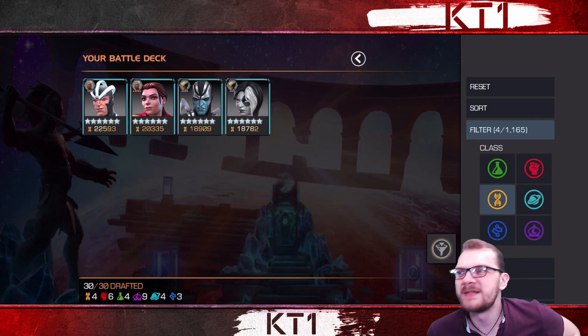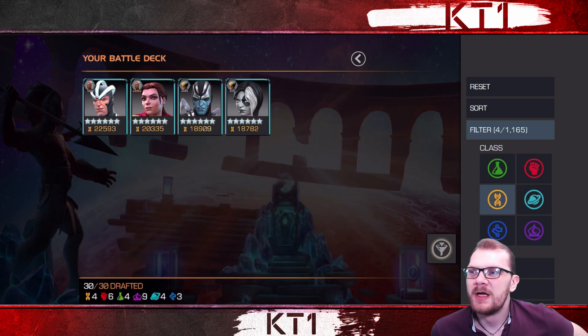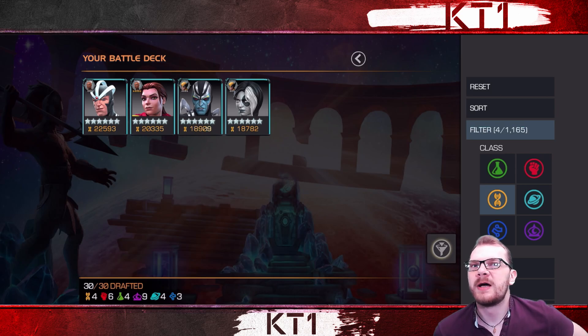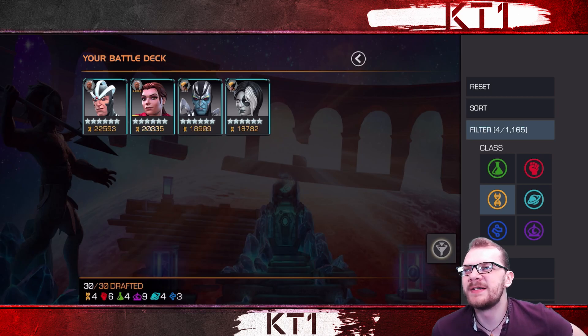For the Mutant class, I'm not running Bishop but I am still running Domino, Archangel, Kitty, and Havoc. Havoc was primarily a defender, but offensively the reason I added him is that even though you trigger masochism fairly frequently with him, once you get level three at rank five it was pretty much game over. If he wasn't rank five I don't think I'd be running him, but at rank five he worked out well enough.